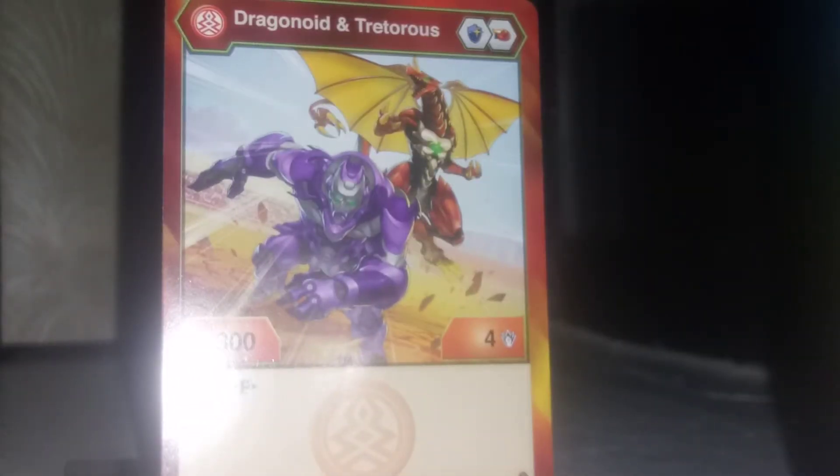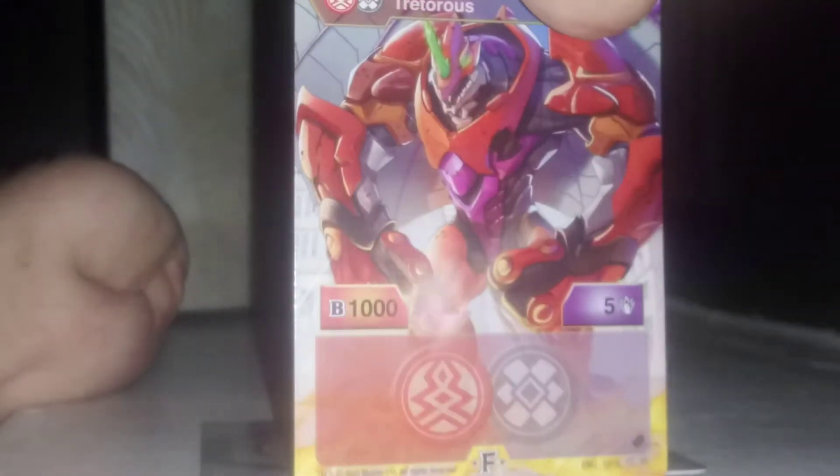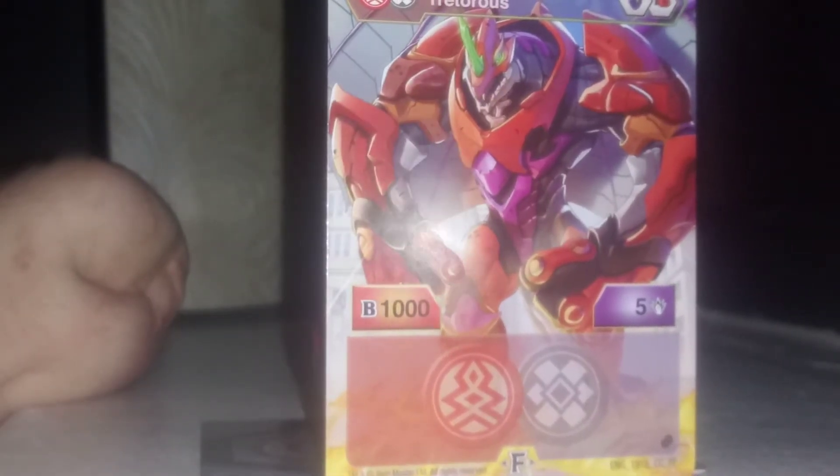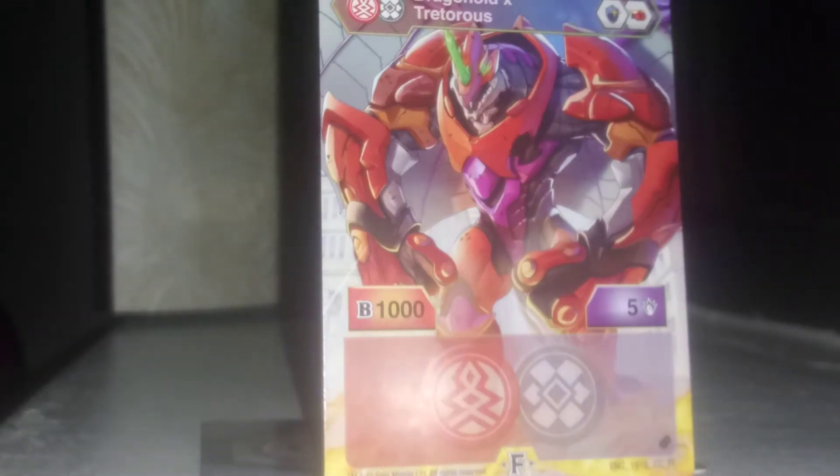There we go — Pyrrhus Dragonoid and Darkest Trederous. Trederous is Lightning's Bakugan: 300 B power, four damage, and three energies to fuse.